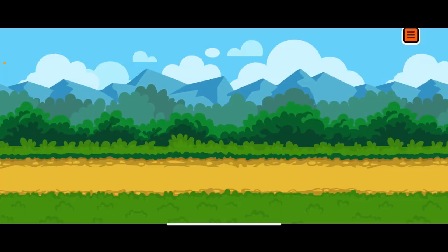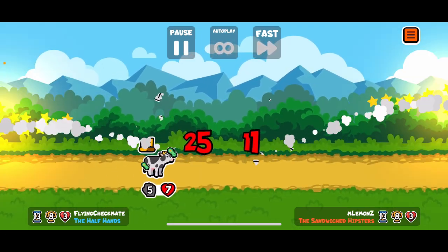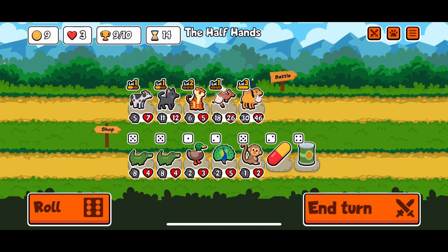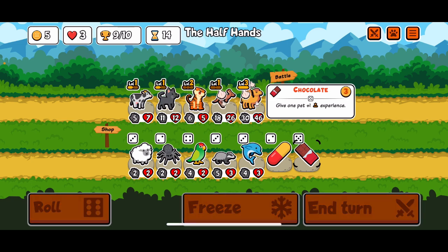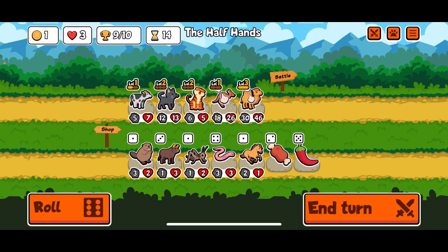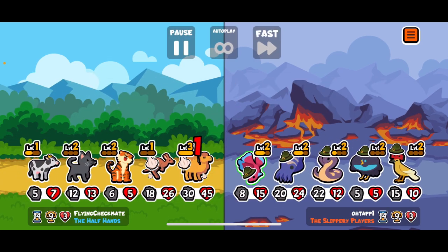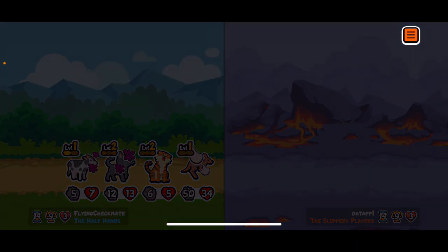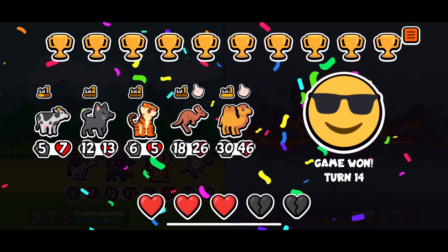We're looking alright. I can't believe our kangaroo is still at level 1, but the tiger is really doing some work. We still survived that round - that was a lot of weakness. Now we're just looking for more of what we already got. There's nothing there that I want at all. Too easy. We didn't even come close to the kangaroo but we did get the camel there, which is big. And that's just one more down. There we go.